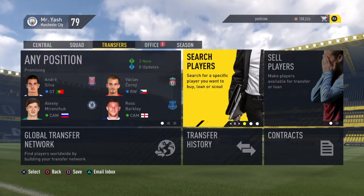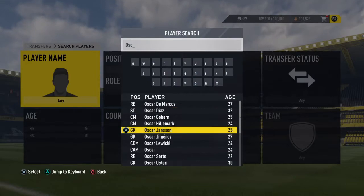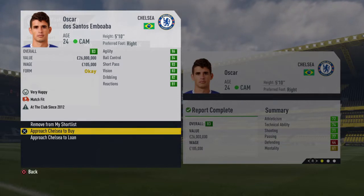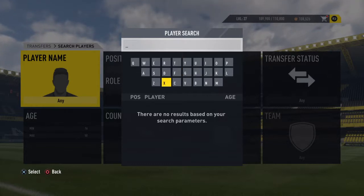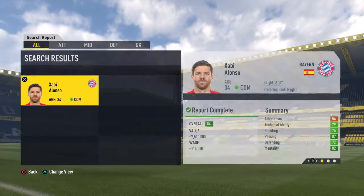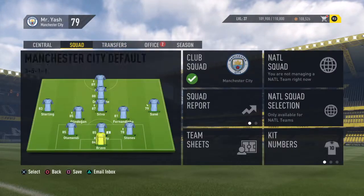Let's take a player — let's say Oscar from Chelsea, there he is. What you have to do is enquire. Don't buy him, don't approach him for loan, just enquire. You can do this for multiple players. With Oscar done, let's also enquire about Xabi Alonso. We've got two players enquired, and now I'll buy them after the transfer season.